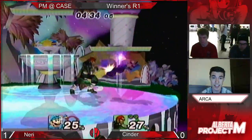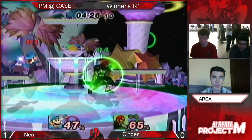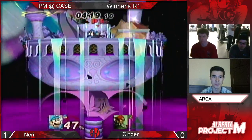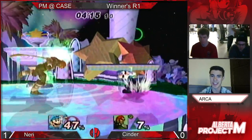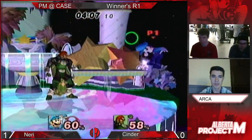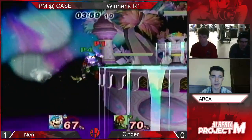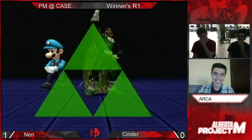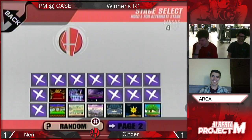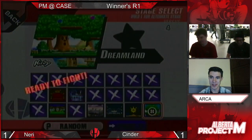If Cinder plays smart here, he very well could take the game. Corbin just needs to keep his distance. And there we go — just like in the first game, stick to the backer. If it ain't broke, don't fix it. Oh, there we go — he gets them! Good stuff from Cinder. Nice. That's pretty good. But now we're going to Corbin's counterpick, so. I imagine he'll try some things. Dreamland — this is a stage for Luigi.